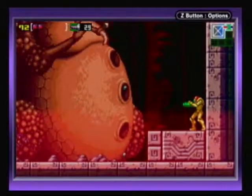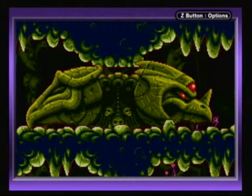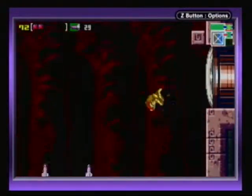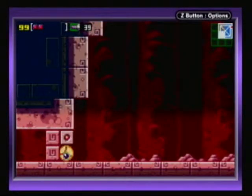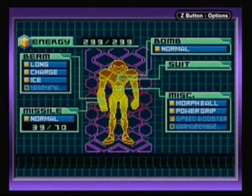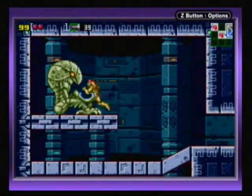Wow! That was a lot quicker. Anyways, there's that statue where you have to beat both bosses to get through. Beat Kraid, so the Kraid one's activated. Just bomb our way through here and move on to the Chozo statue. And we got the Speed Booster! That fills my missile, so that's worth it.